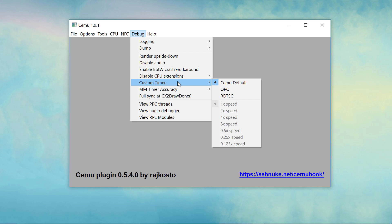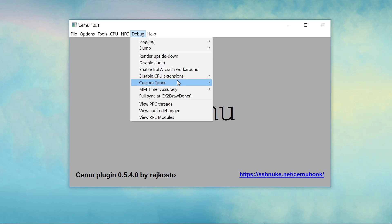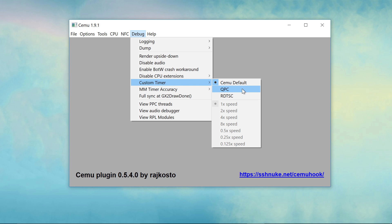The Custom Timer, set to default, uses Cemu's selection and can be made more accurate in MM Timer Accuracy by setting it to one millisecond or highest. This option isn't recommended, as it really isn't as good as the other timing alternatives. It is, however, recommended to use either QPC or RDTSC depending on your system, finding the option which works best for you.